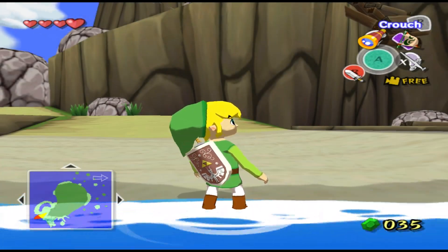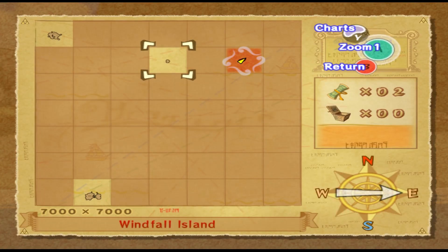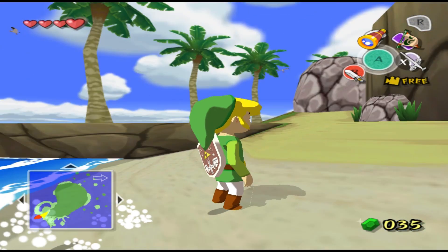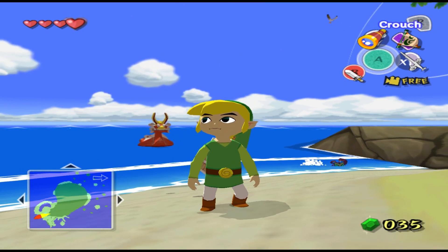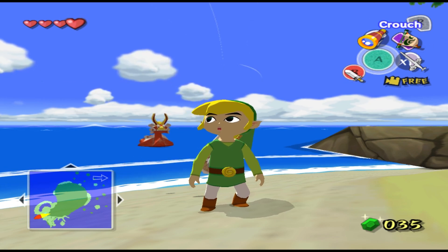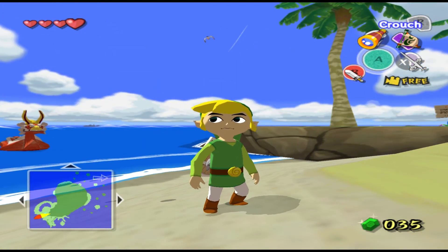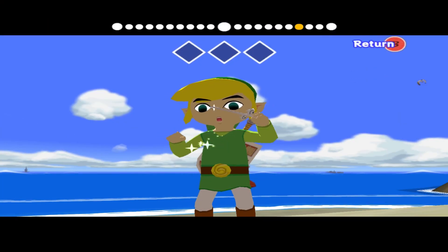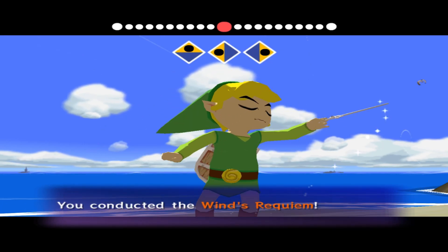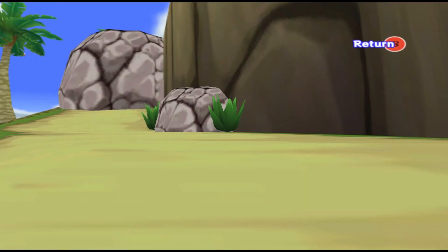Welcome back to The Legend of Zelda: The Wind Waker. In the last part we finally set the sails and went all over from Windfall Island to Dragon Roost Island, where we got the instrument of this game — the Wind Waker, which is more like a conducting baton music thing. With the Wind Waker we can learn songs, which we already did — we learned the Wind's Requiem, and with that we can change the wind's direction.